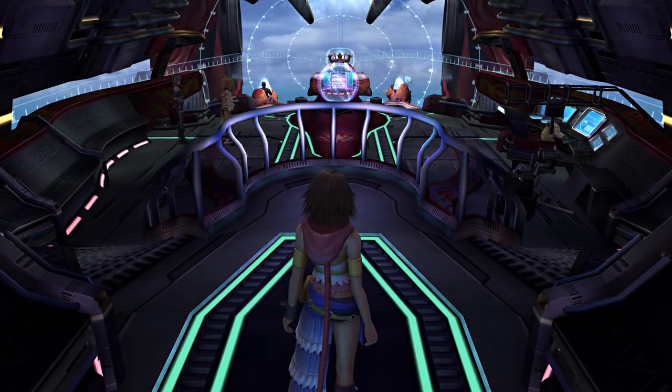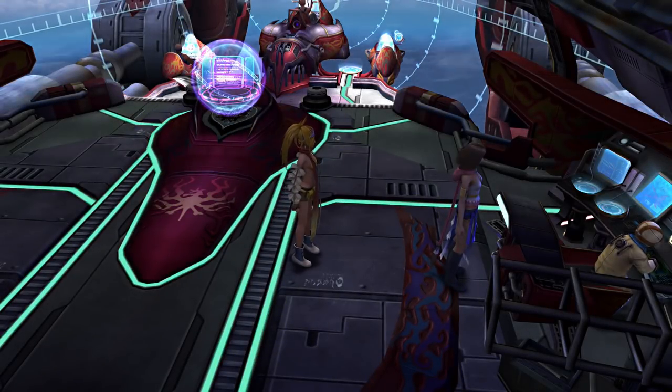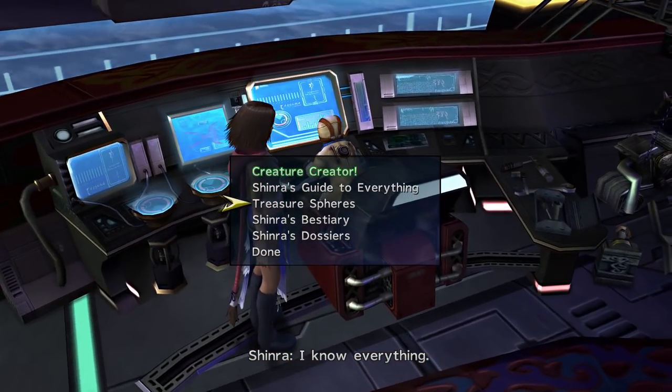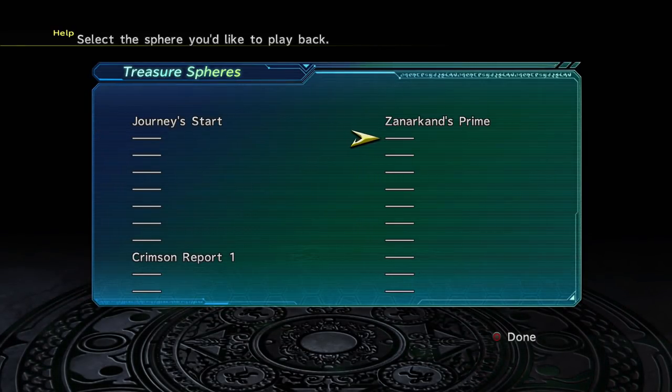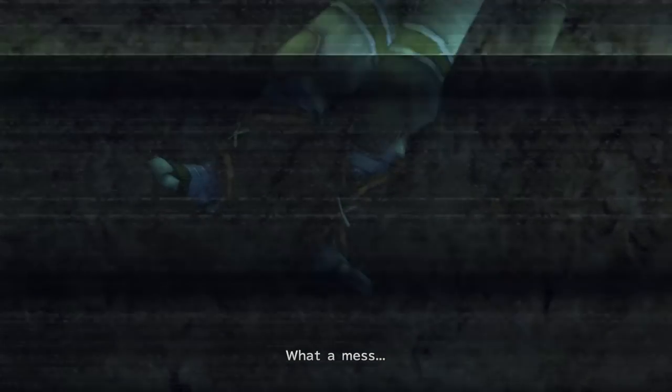There are going to be multiple events going forward where we can speak to Classco on the airship to improve our completion percentage. Once we've done that, we can leave the Mushroom Rock Road for good in Chapter 1. First things first now we're properly back on board - we're going to speak to Shinra and give him the Crimson Sphere that we found. We can view the Crimson Report if we want to. We'll unlock more of these little videos as we get more Crimson Spheres.